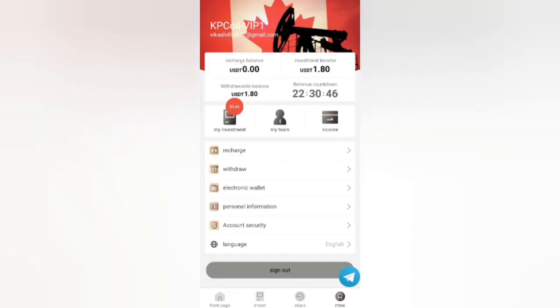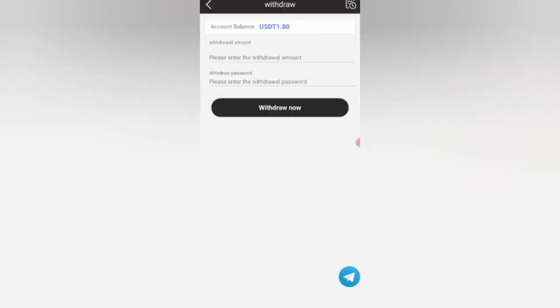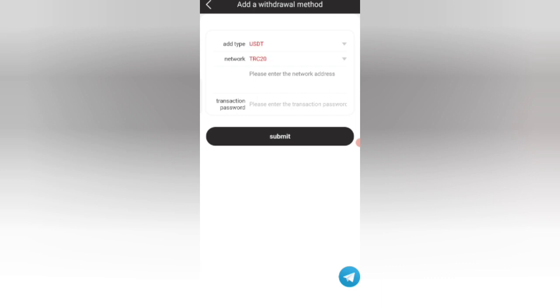You can see on the screen 1.800 USD available for withdrawal. Now I will show you how to withdraw. Click on the Withdrawal option, then click Confirm and add your withdrawal method. Enter your wallet address and enter your transaction password.